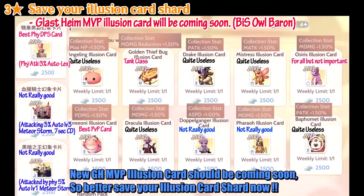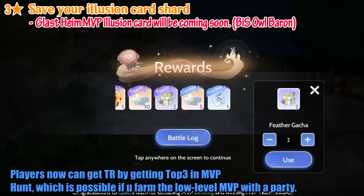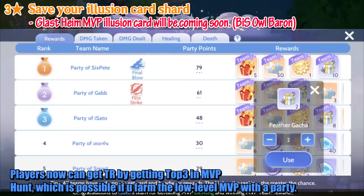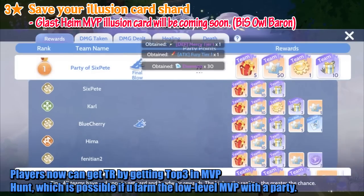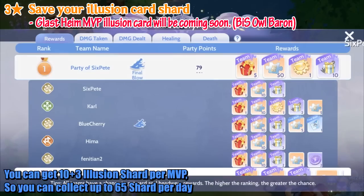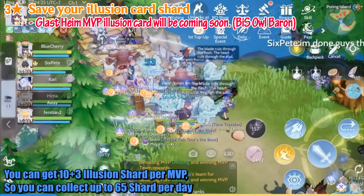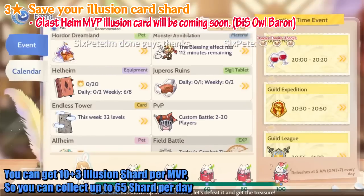New Glasheim MVP illusion card should be coming soon, so it's better to save your illusion card shards now. Players can now get a team reward by getting top 3 in MVP Hunt, which is possible if you farm low-level MVPs with a party. You can get 10 pieces as top 3, plus 3 pieces extra personal reward per MVP, so you can collect up to 65 shards per day.